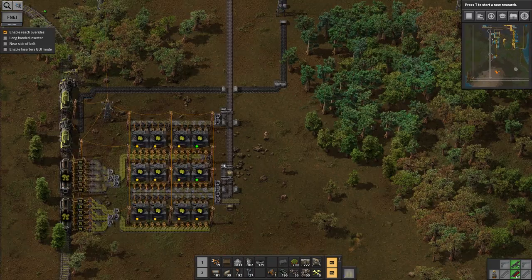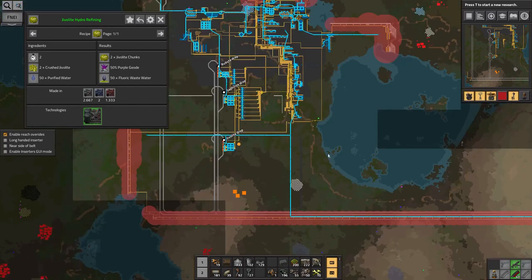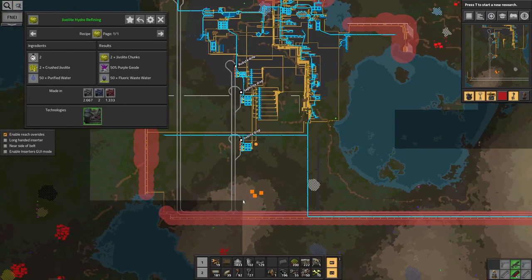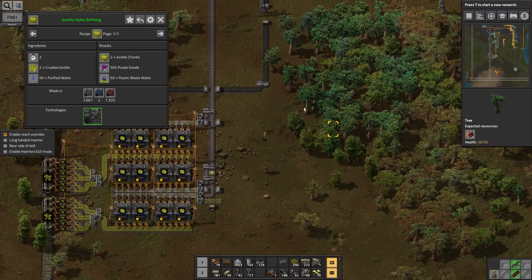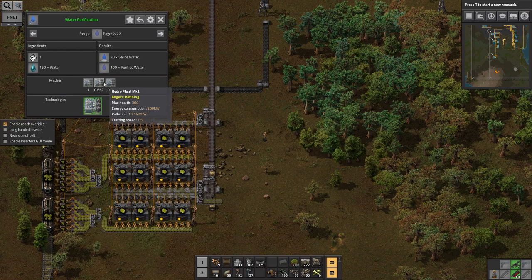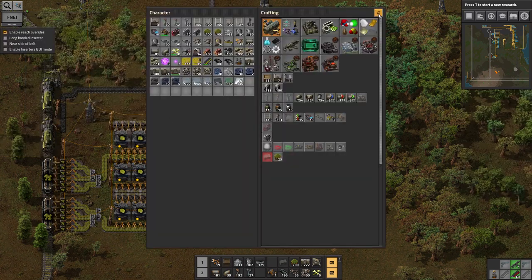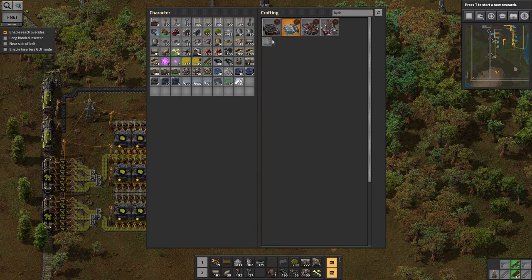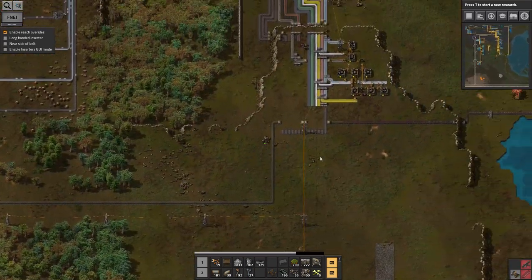I've now got this crushed Jeevalite and I need to work out what to do with it — purified water. There's a lake just over to the right, and there's also one down here. I'm tempted to go for the one on the left, because that will stop me having to pull the water up across where the bus is eventually going to end up. I can then probably do the rest of it on site. If I bring up normal water, I'll purify it up here. So I need to start building — I need to make the purified water, so I need a hydro plant and a flotation cell, or a couple of dozen of them perhaps.